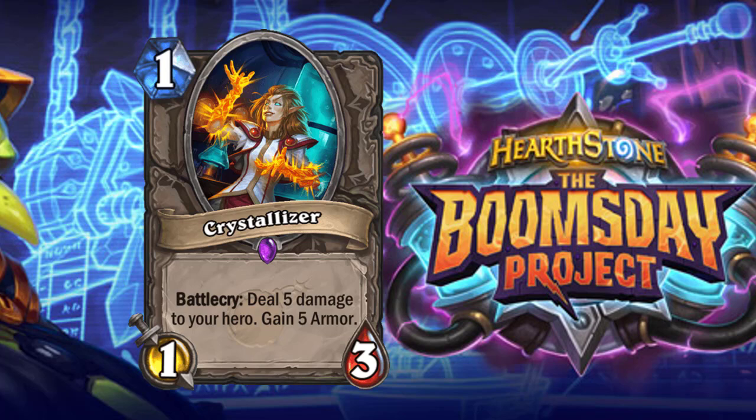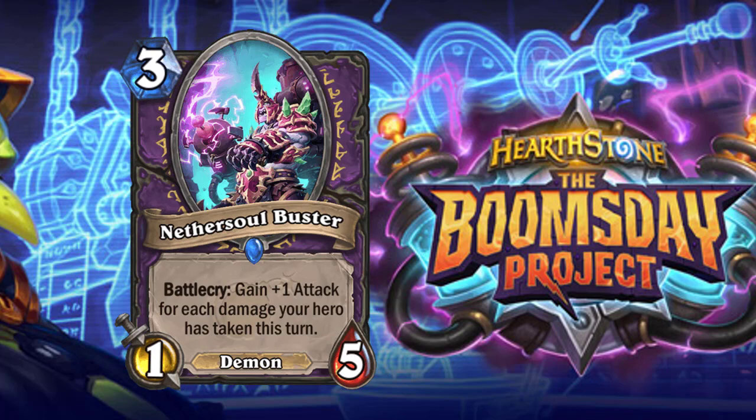If you want to make a really quick high-end threat, pair Crystallizer with Nethersoul Buster — a three-cost 1/5 Demon with Battlecry: gain one attack for each damage your hero has taken this turn. If you play two Crystallizers you take ten damage, gain ten armor, and then play Nethersoul Buster for an 11/5. Nethersoul Buster is a really good card — you can tap then play it for a 3/5, or use the Crystallizer combo for an 11/5. I think it sees play in a Zoo-type style.